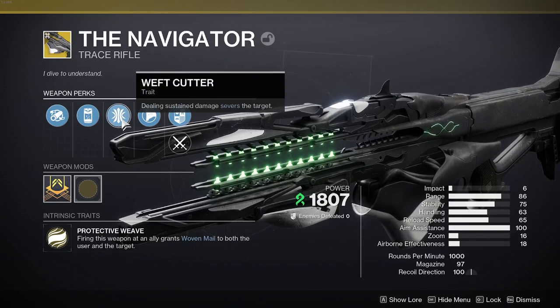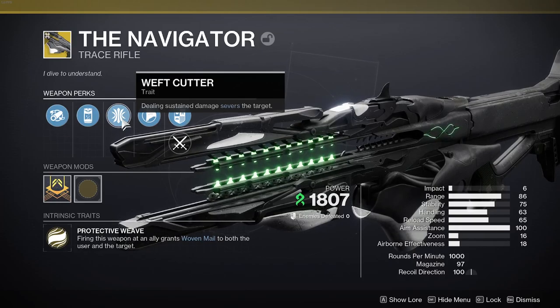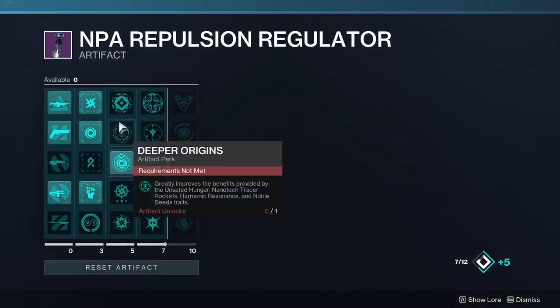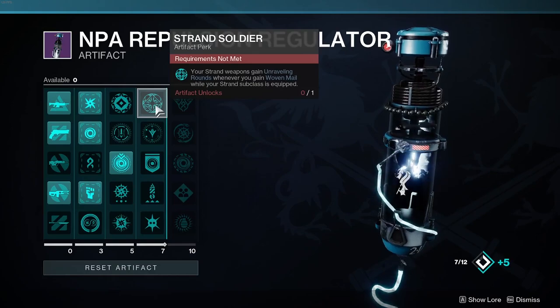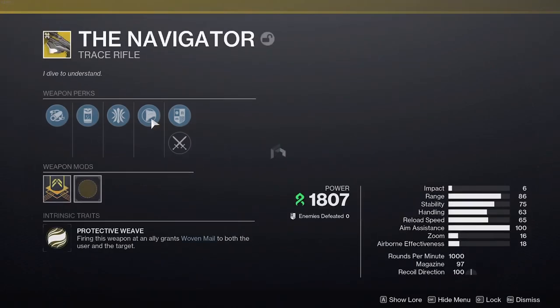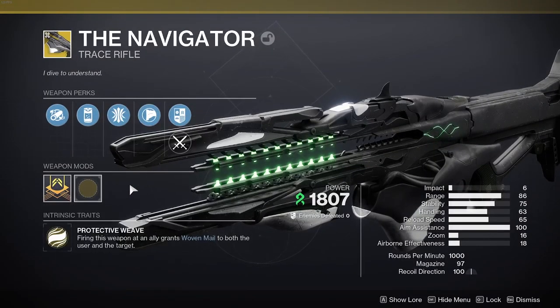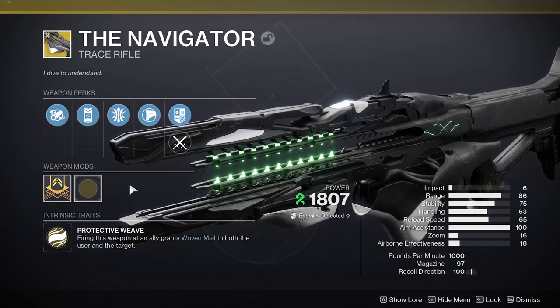Then there's the trait Weft Cutter — dealing sustained damage severs the target. On a strand weapon at 1000 RPM, getting severed is really dope, and with the Season mods like Strand Soldier, your strand weapons get unraveling rounds when you gain Woven Mail. Super easy to get going in PvE. As for the catalyst, you have to do the hard mode of the dungeon and I haven't got that far yet.